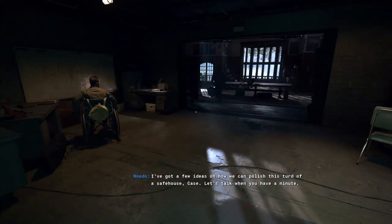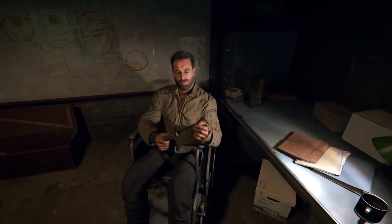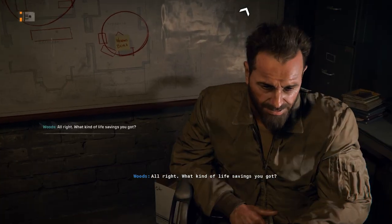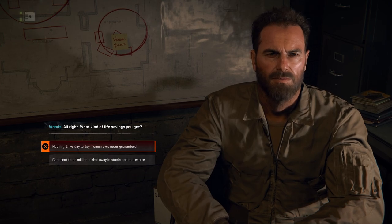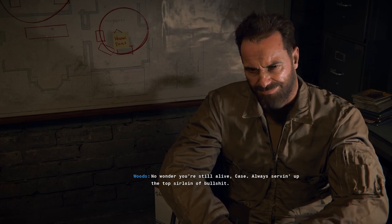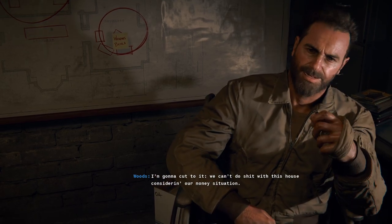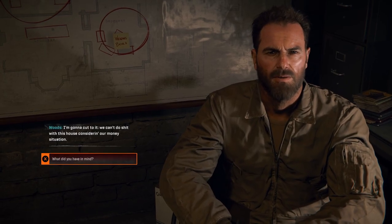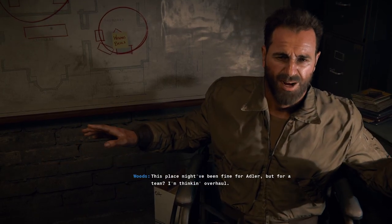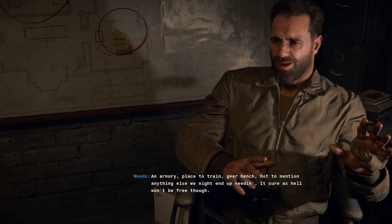Now that we have that, we can upgrade this safe house. We talked to Woods — to upgrade the safe house. What kind of life savings you got? We can't do much with this house considering our money situation. This place might have been fine for Adler, but for a team — I'm thinking overhaul. An armory, a place to train, a gear bench, not to mention anything else we might end up needing — but that won't be free.